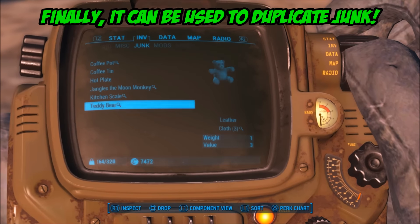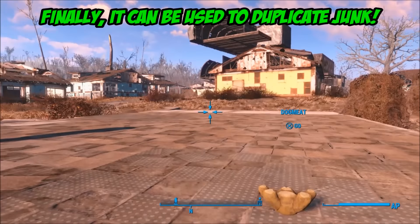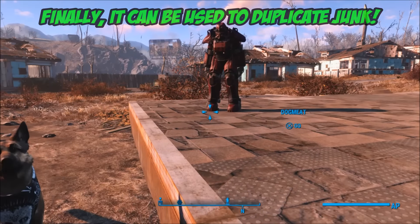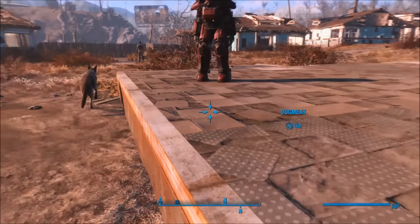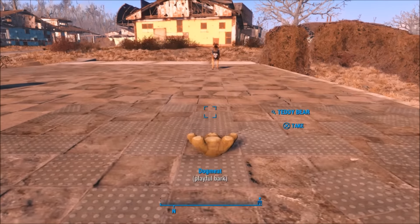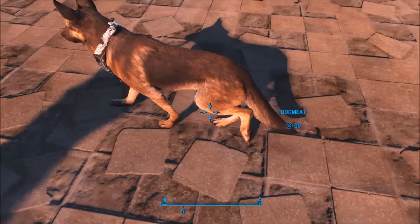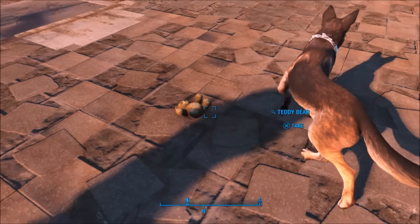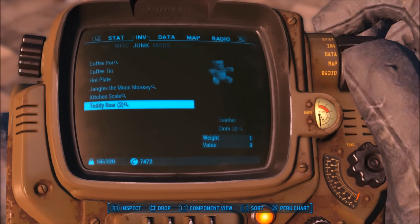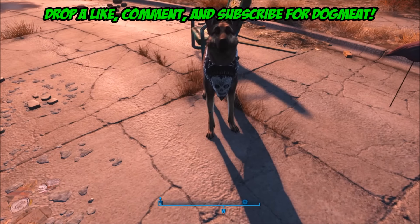The next and actually last thing is junk. One of the next videos I'm showing you involves junk, so use this to duplicate your junk. I'm duplicating a teddy bear, and this is very good for the junk jet if you want infinite ammo. As the loading screen says, you have not lived until you've killed someone with a teddy bear. Regardless, you can duplicate everything. If you guys enjoyed, drop a like, a comment, and subscribe — because Dogmeat is damn awesome.